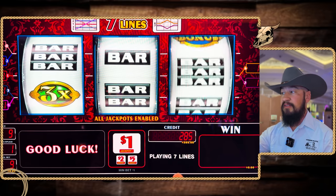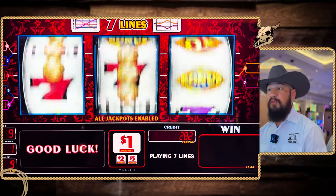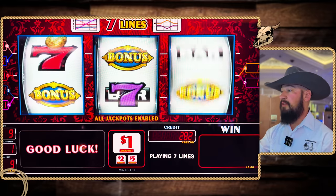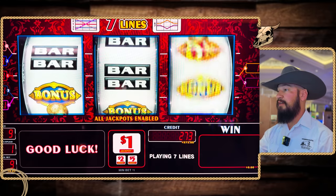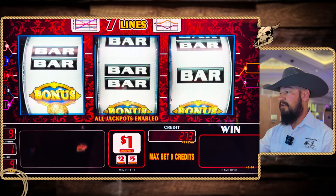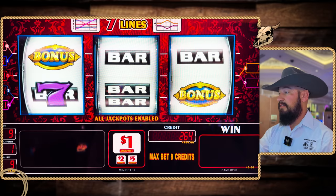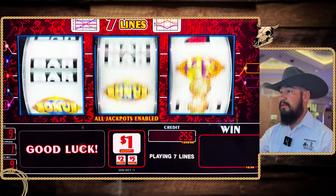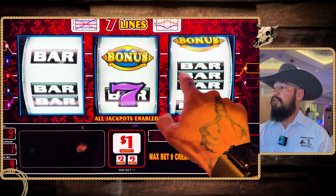Mix of the multipliers — we got something, six bucks. Mix of the multipliers or the bonus symbols will also trigger the bonus. Of course, you need those bonus symbols on the line. Not a scatter on this one. Come on, let's go. I wonder if this one has any little Easter eggs.